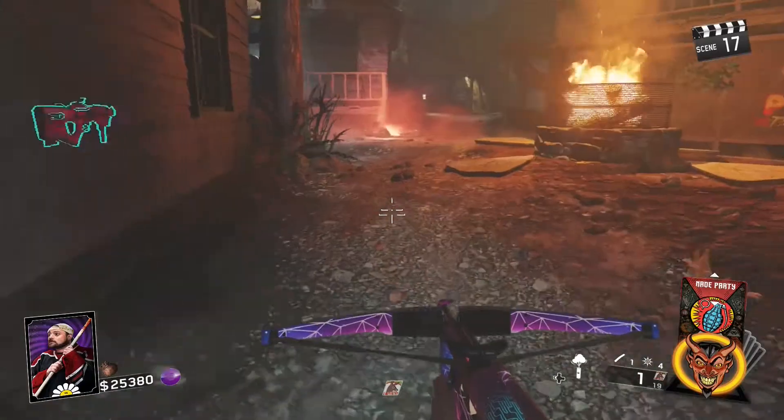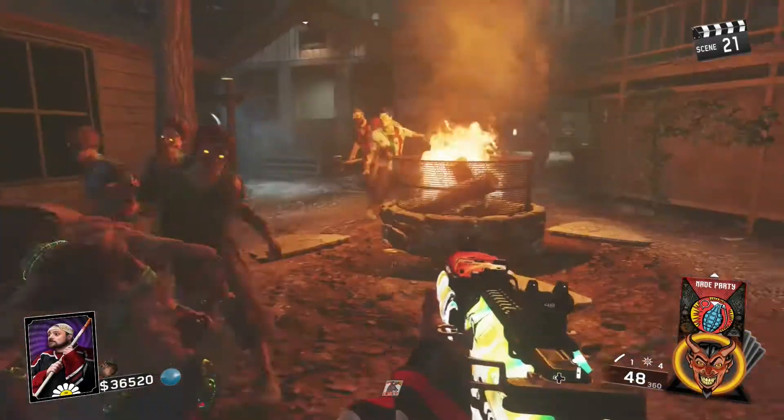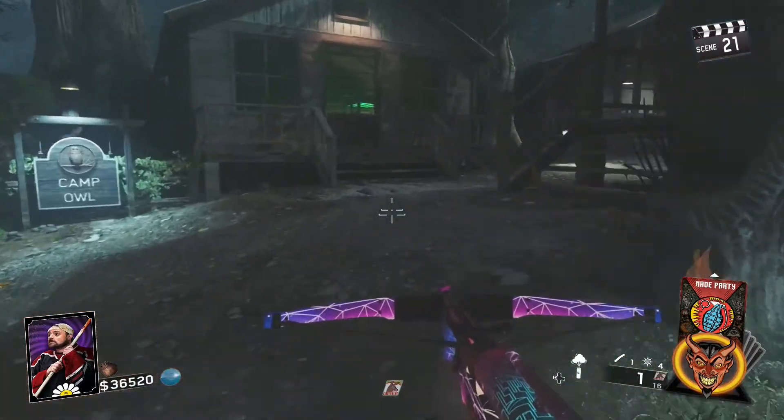I'm just going to show you one of them — you can also do it on top of the mess hall, and I'm sure you can find other areas as well. Come right up to this cabin right by the camp owl sign. Make sure you have a whole bunch of zombies following you and you also have your whirlwind out.